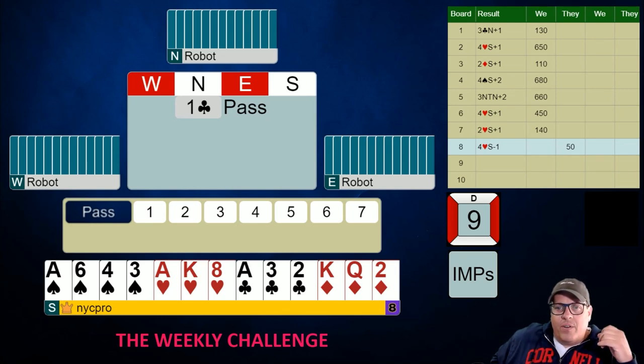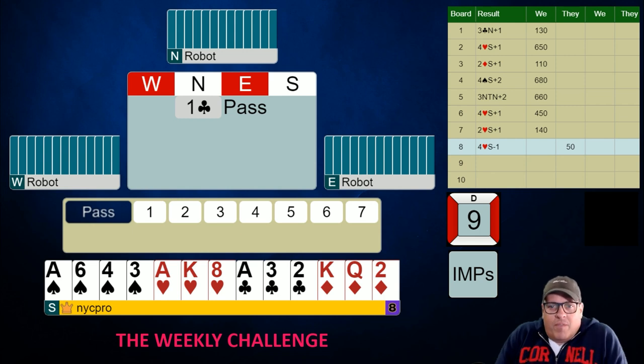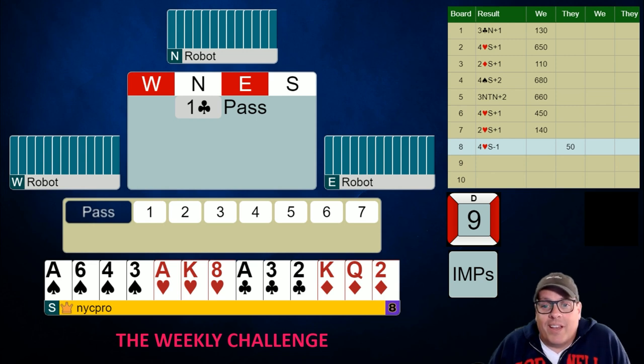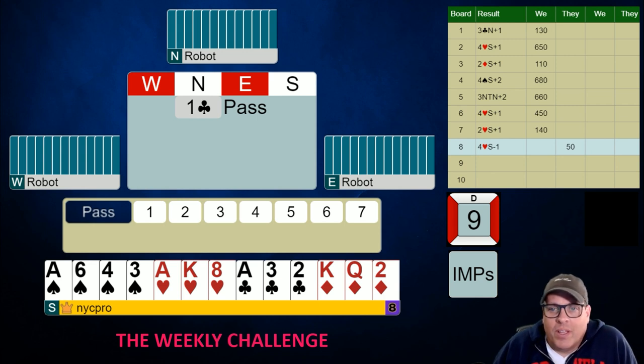Welcome to the finale of the third challenge with the robot. We have made it through another week, almost unscathed. I think board eight — I could have played that a trick better by getting the club position right and maybe taking a different line at some point altogether. But that is the only real suspect one it looks like so far.